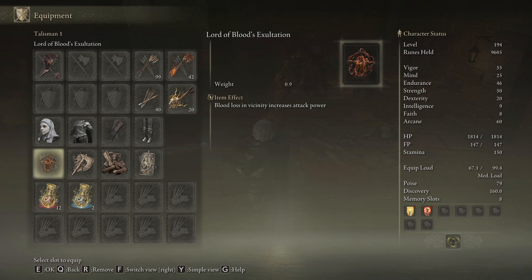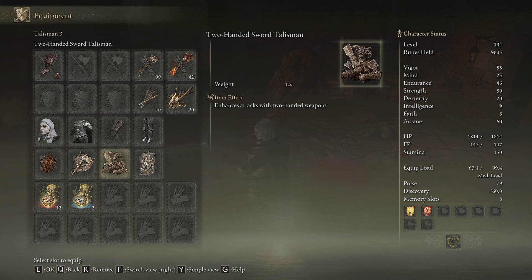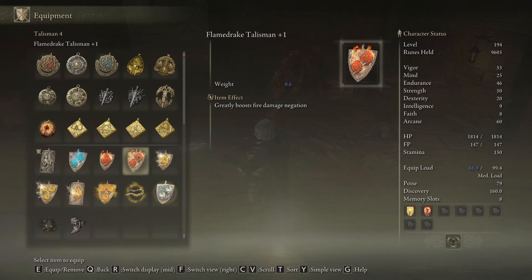Because this weapon is mainly going for a charge attack build, we want the Axe Talisman to boost our charge attack. And we're already two-handing this weapon, so we might as well enhance our two-handed weapon attack with the Two-Handed Sword Talisman. For the last talisman, go for any damage negation talisman corresponding to the element the boss is using — so for Mesmer use the fire one, and for Radahn use the holy one. Simple.